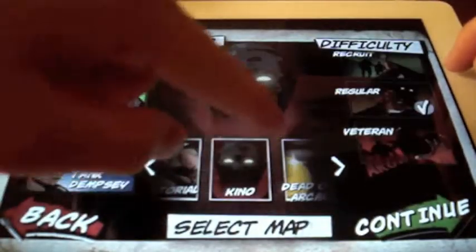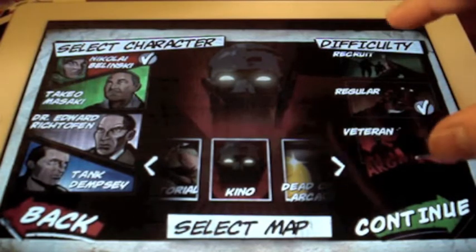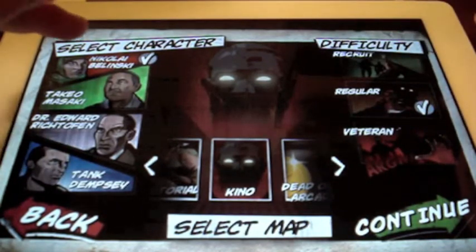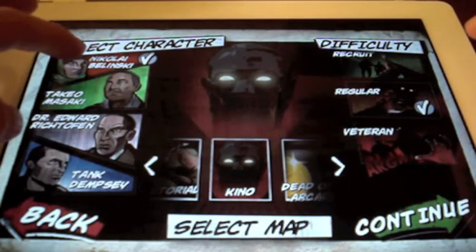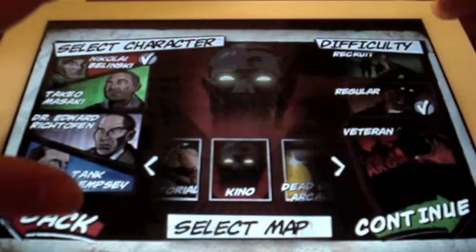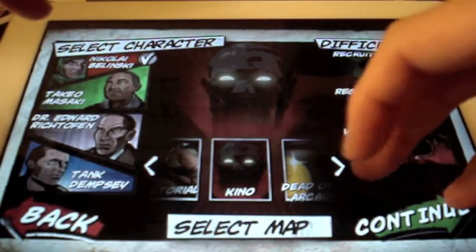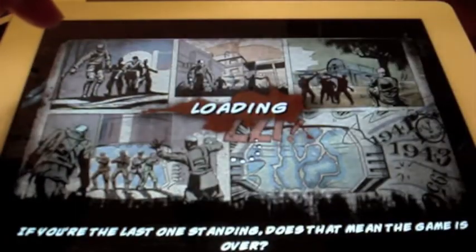So let's get started with single player. Now I'm going to go into the Kino. Here you have the regular difficulty, which I chose regular. You have your character select, and I chose Nikolai. If you're familiar with these characters, then you know the aspects of each and every single one.